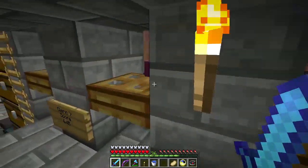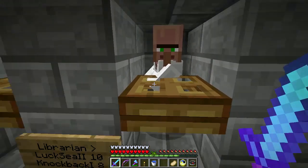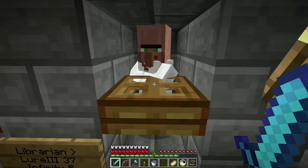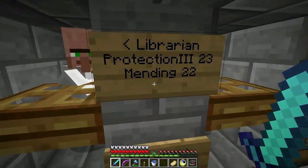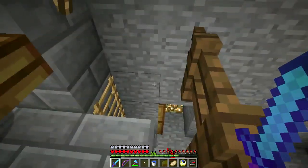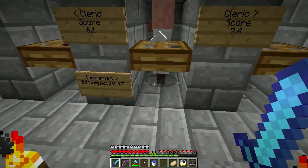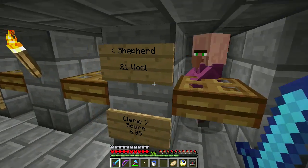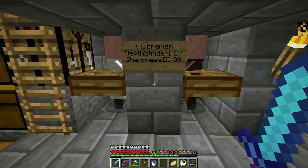I've been getting more villagers that I want to keep. This guy is 6.45. I've been killing off the low-scoring clerics. This guy has a high Infinity book for five emeralds, pretty good. Most of these guys — Mending 22 is still my best Mending. Looting 2, so I don't have ideal trades. Efficiency 4 is pretty good. Fortune 3 for 16 is pretty good, Depth Strider, Sharpness.